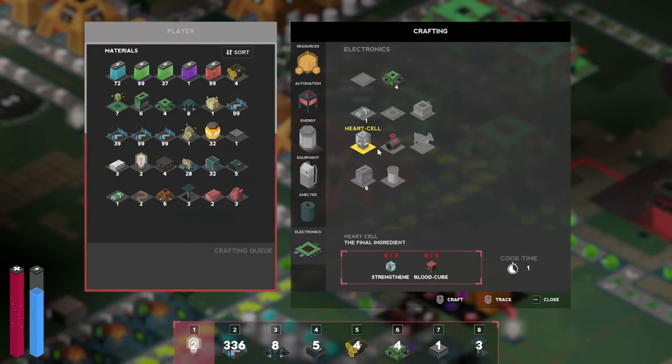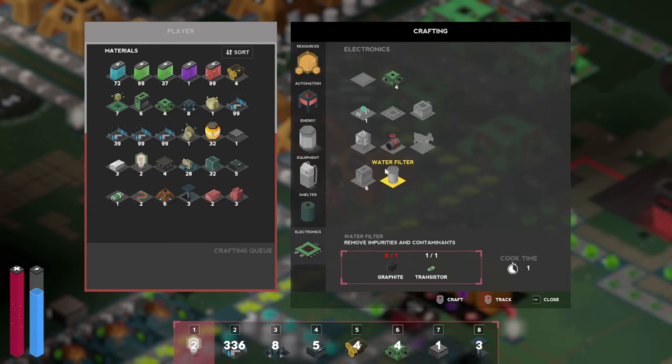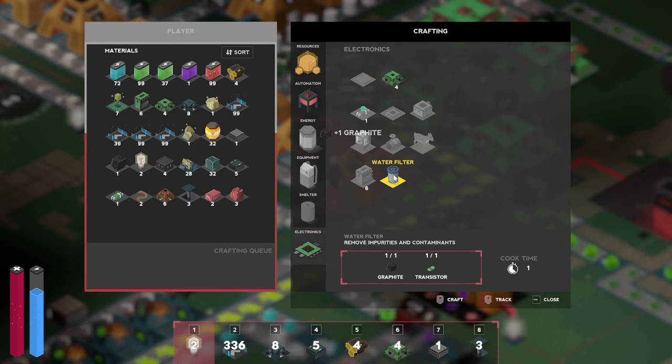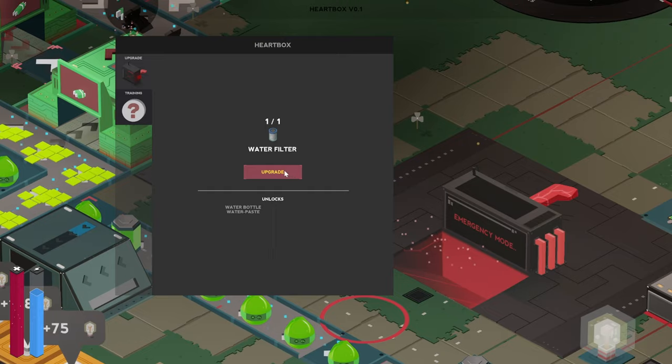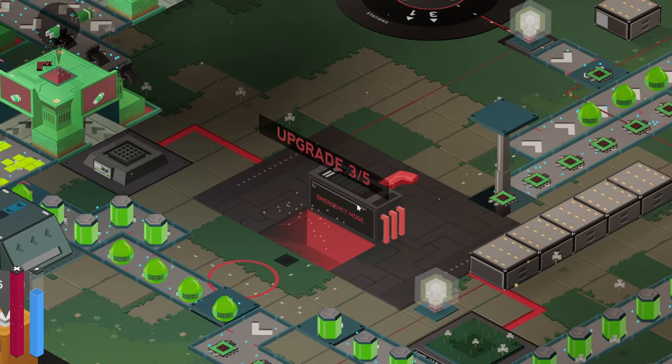And to get graphite — how do we get you? I think we might have to make it in the factory. Oh no, we don't. There we go. Water filter — lovely. Let's stick you in here. Three out of five.